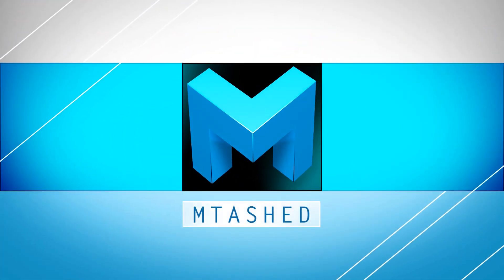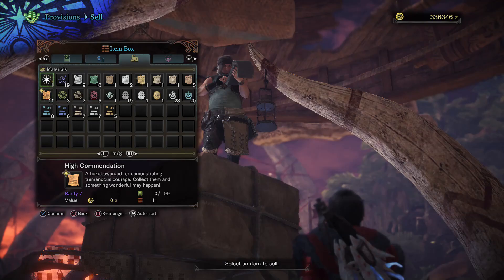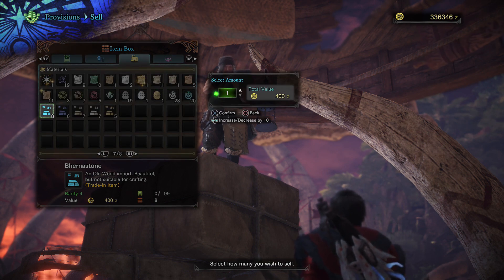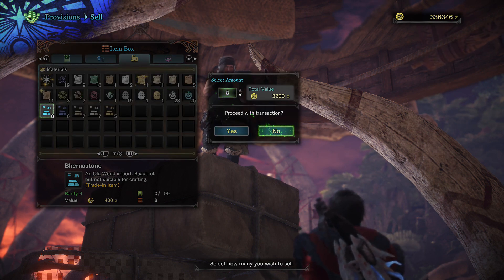Hey everyone, Ntash here, and this is how to get rich quick in Monster Hunter. One of the quick things you can do is go into your item box, go into your materials, make sure you sort it, and go to the last page.